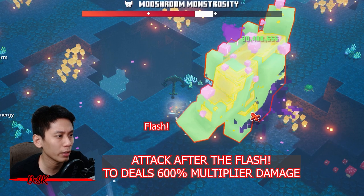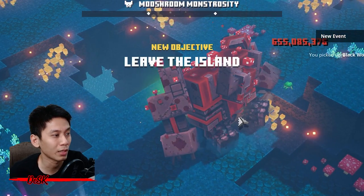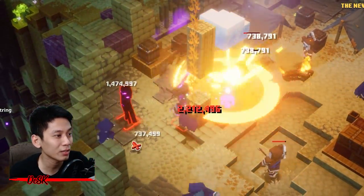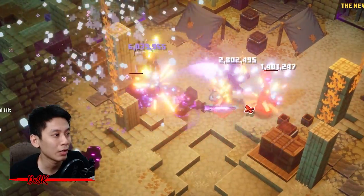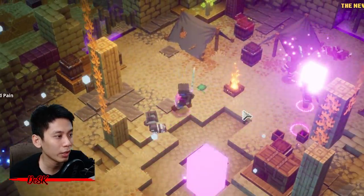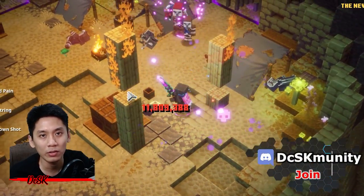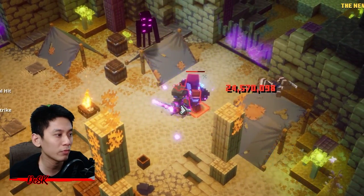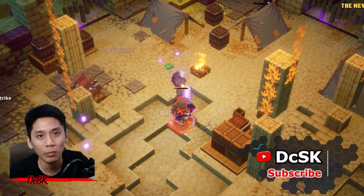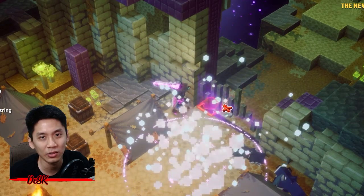When you are fighting a group of enemies and don't have time to watch for the flash, just count 'one, two, three' then finish them. That's the secret — don't forget to thank me! Have fun dealing 600 maximum multiplier damage all the time. If you have any questions or suggestions, leave a comment below or hit me up on my Discord community — everyone is welcome. Make sure to hit the like and subscribe button, it is free and helps a lot. Happy striking, thanks for watching, and see you in the next video!